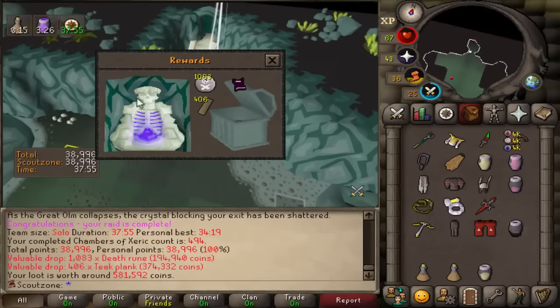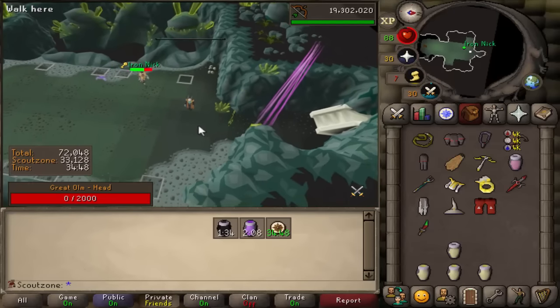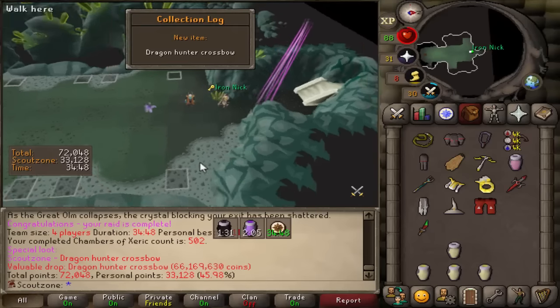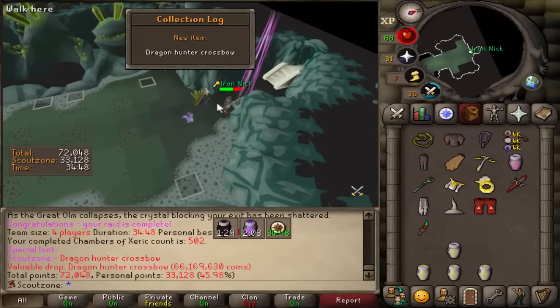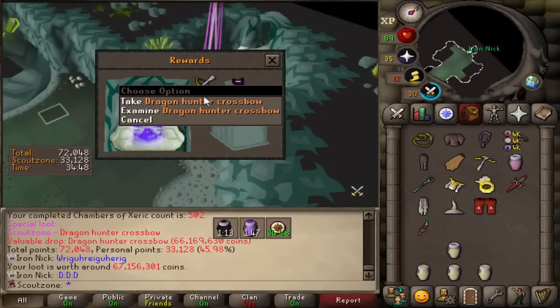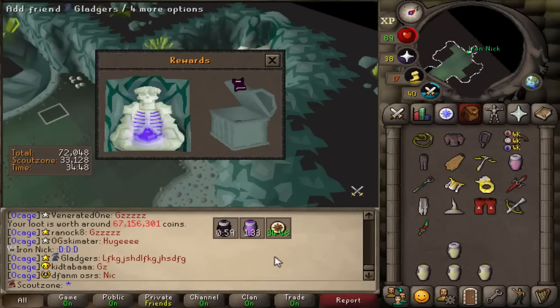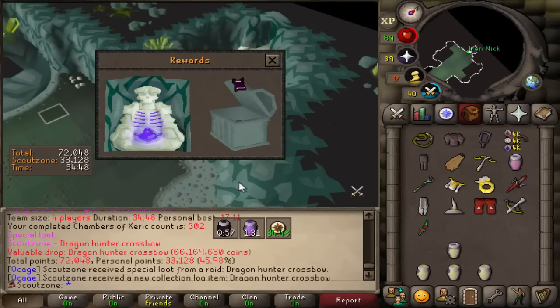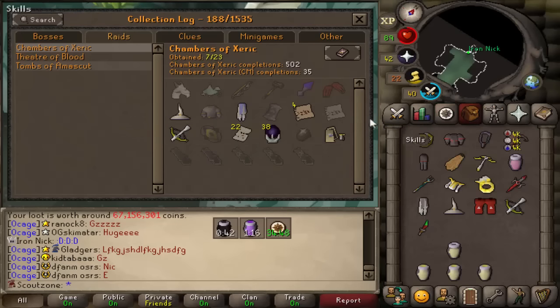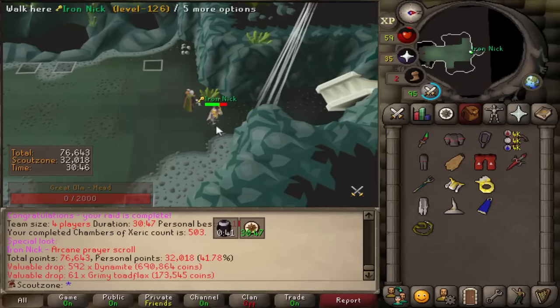Nothing, nothing, purple but not for me. Purple in my name — collection log. I got a Dragon Hunter Crossbow! Is that new best in slot? I'm gonna use this for raids — this is gonna speed up my raids. I wanted arcane though, I really wanted the arcane. But you know what? I'm gonna take it. Dragon Hunter Crossbow, ancestral, and four dexes — we just want arcane.